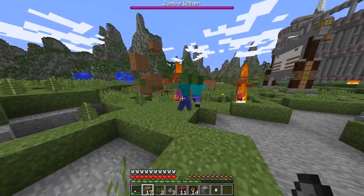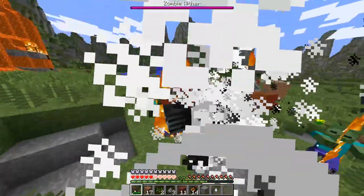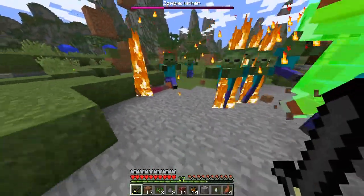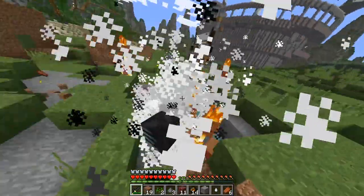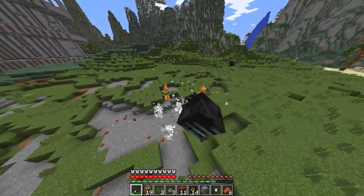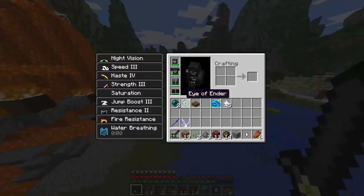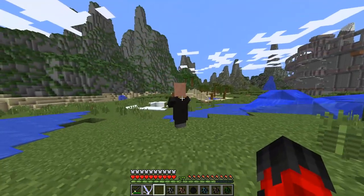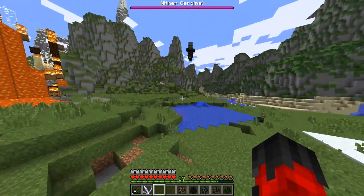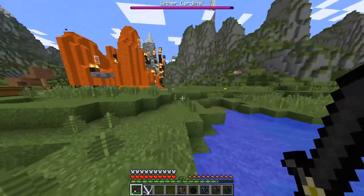Next up we have a zombie wither - of course he's gonna spawn in little zombies but they'll burn because it's daylight. The wither apparently doesn't burn, he's absolutely fine. There we go - you can't withstand the sword of death! Resistance is futile. You just saw what I did to your boss - give up! What the hell are those? Villager withers? That's a thing? There's villager withers - what the hell!